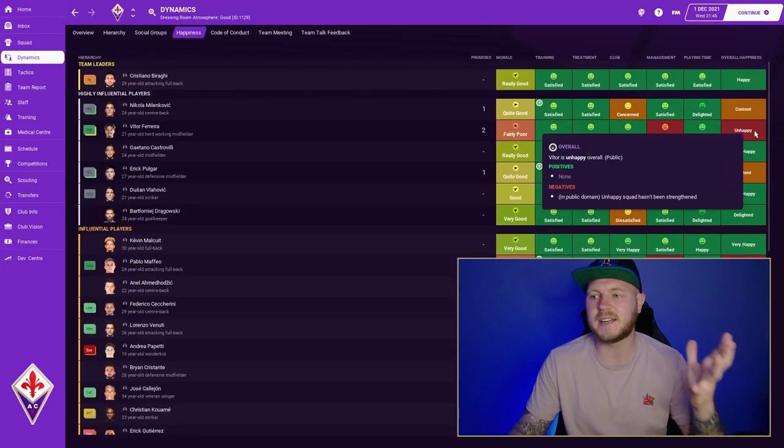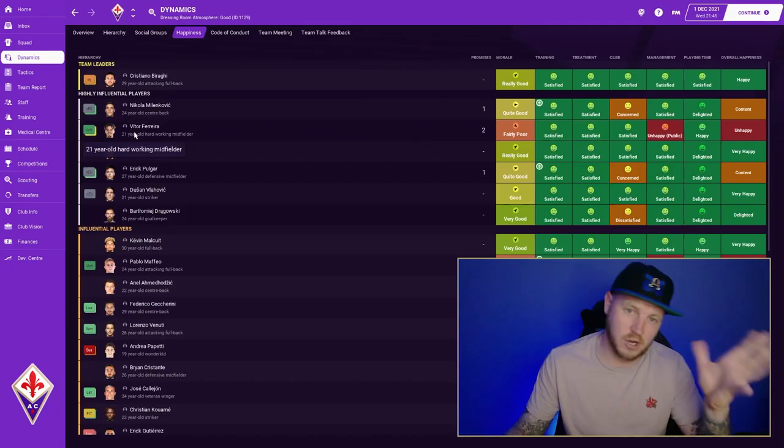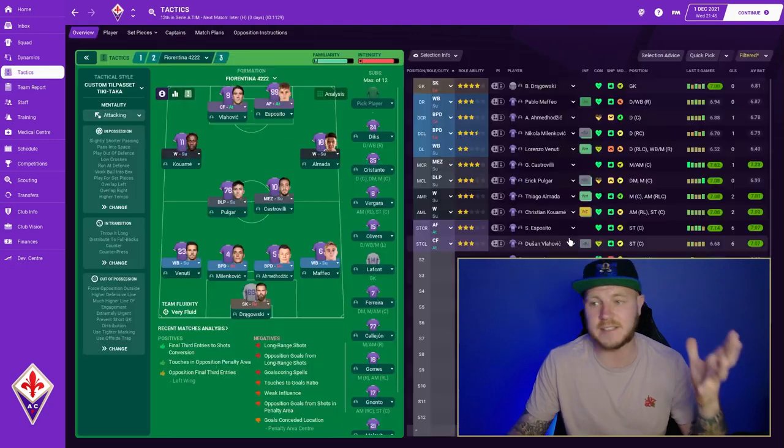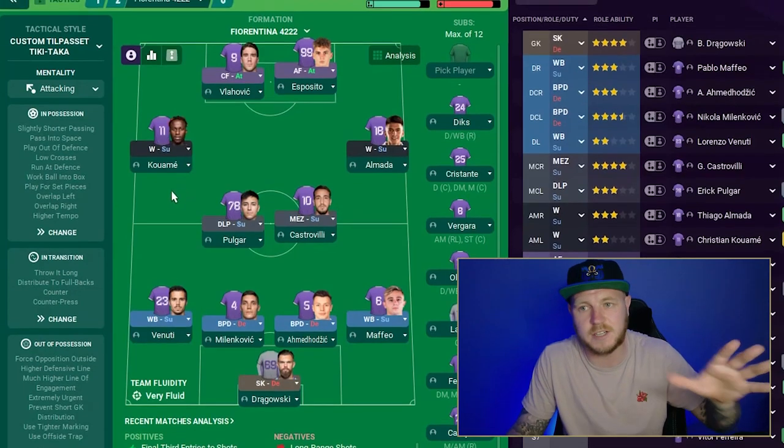On the happiness page, it tells you who is unhappy and the reason why — most players seem to be absolutely fine. All of this helps your team cohesion, which obviously also helps your tactical familiarity. Playing players out of position or changing your tactic too much are things I've been at fault for — please do not do this. Tactical familiarity and team cohesion are very important if you want success.